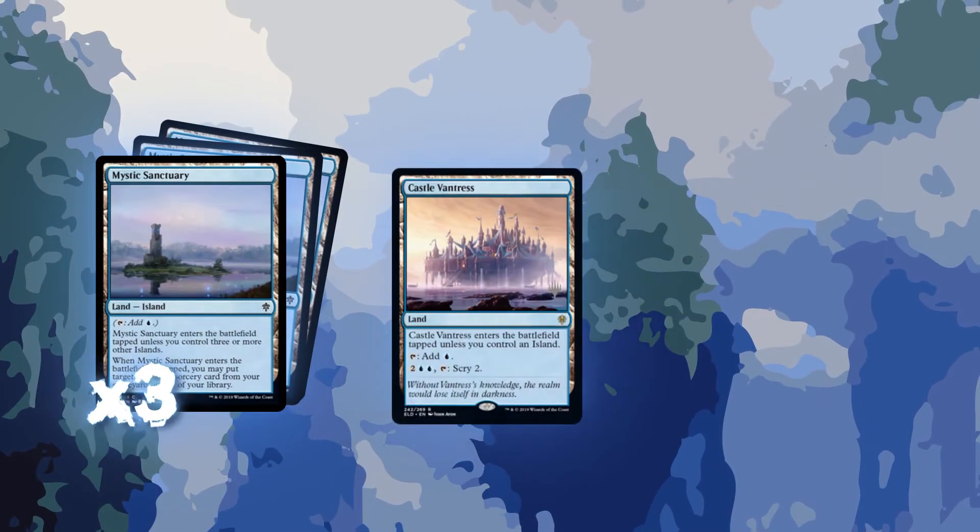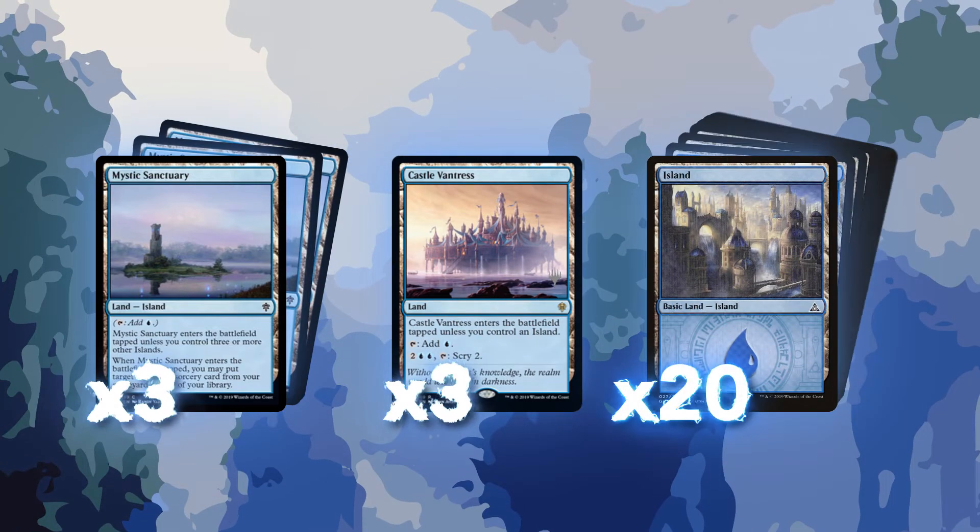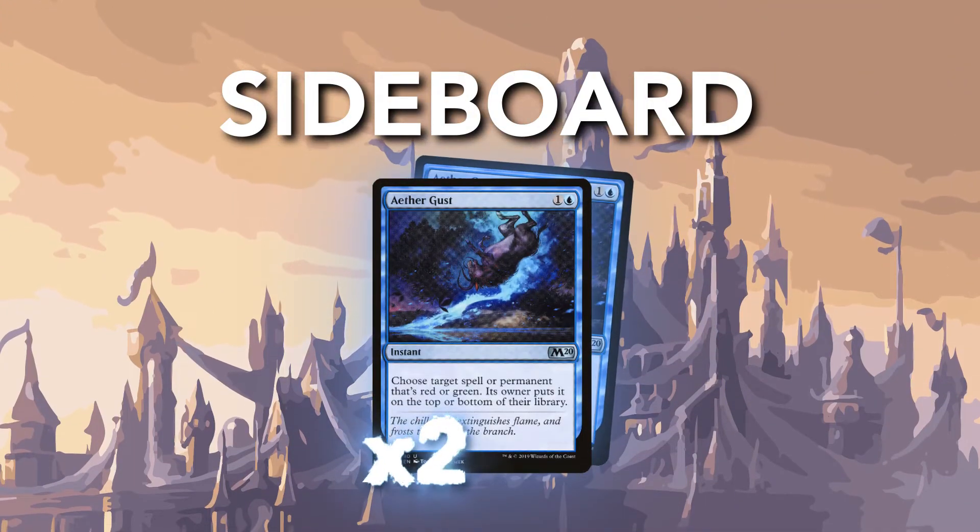Our mana base is really easy: three Mystic Sanctuary, one Castle Vantress, and twenty Islands.